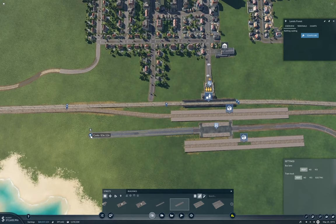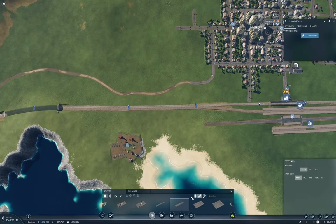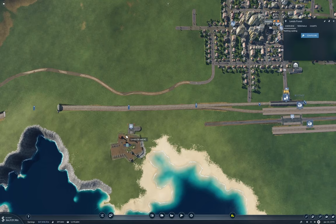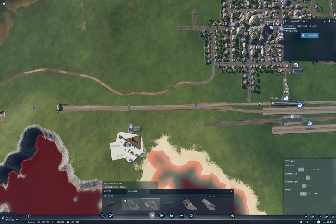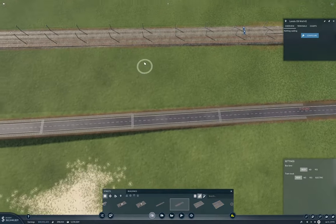And then this is going to come out this way as well. Yep. And I'm going to need another building over here. Wang that around. That'll do. That's Laredo oil well number two. So this is Laredo oil well number two. Right, so now we grab the road again and now that's connected.